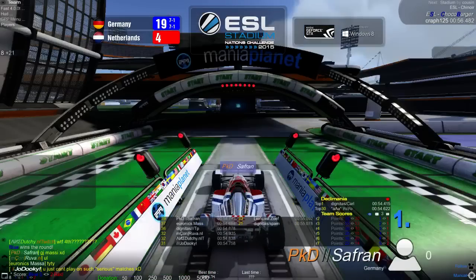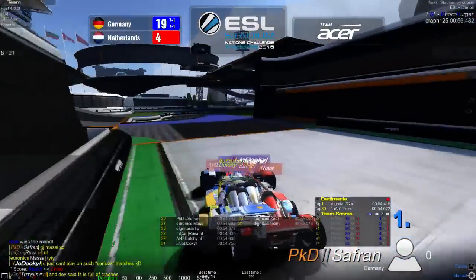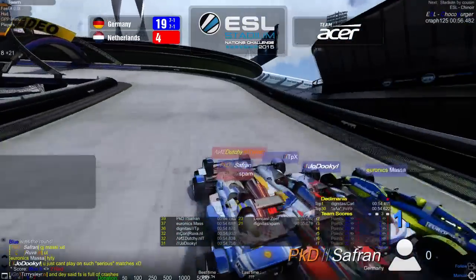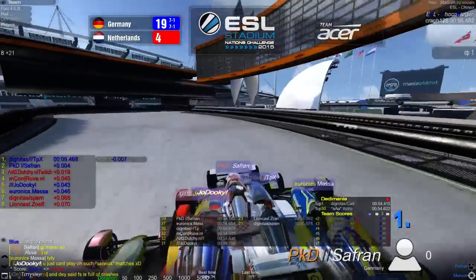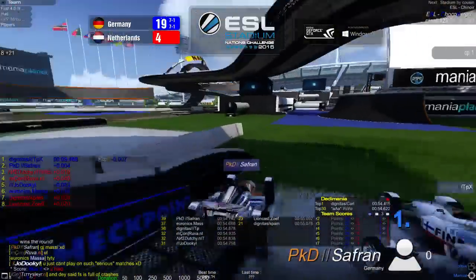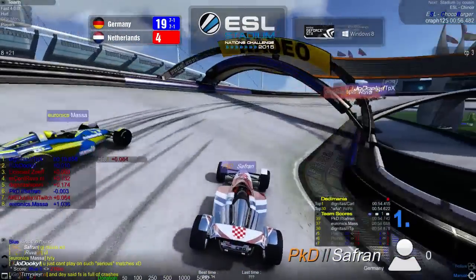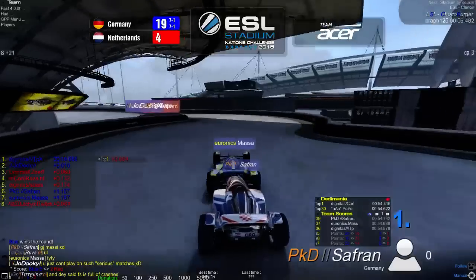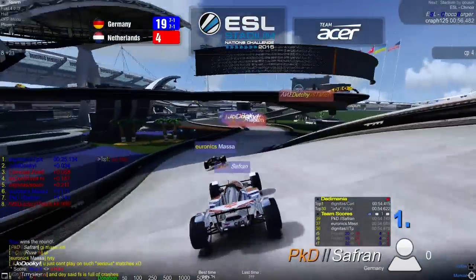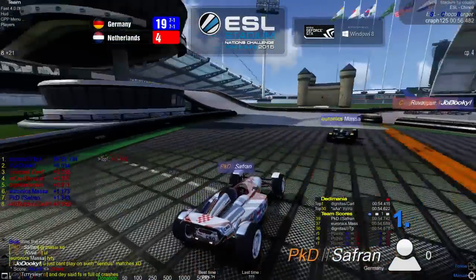Team scores on the tech map: Saffron leads with 39, Massa second with 37, Triple X with 36, Ruva with 32, Joduki with 32, Joe Duki with 31, Suv with 23, and Spam with only 21 points. Spam is normally their best player — he took fourth at East WC — but hasn't had a great performance this match. Of course the Netherlands have already lost, so his motivation is probably not at its highest.